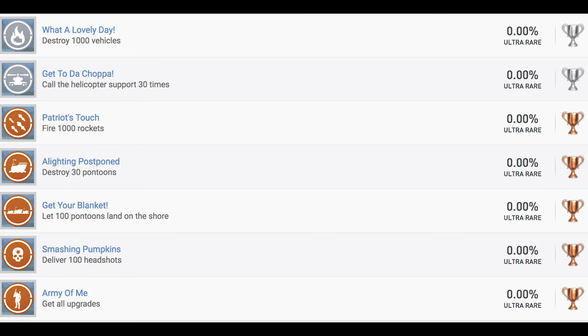That's probably very easy. Get your Blanket — let 100 pontoons land on the shore. That should also be very easy. Smashing Pumpkins — deliver 100 headshots. That shouldn't be a problem. And Army of Me — get all upgrades. So there's actually an upgrade-based trophy.